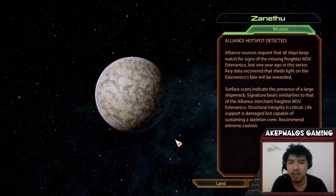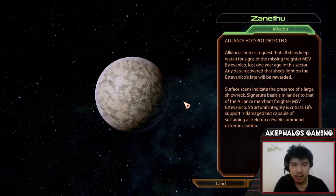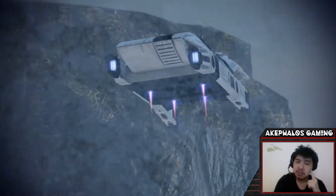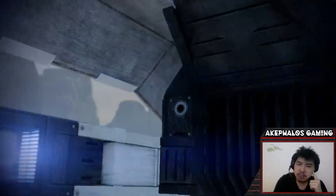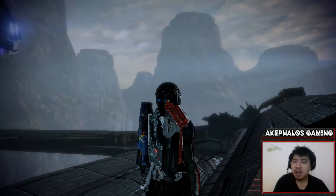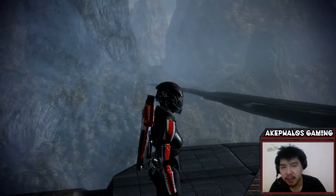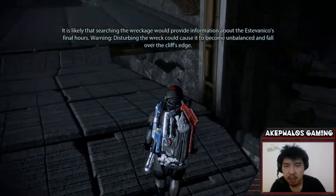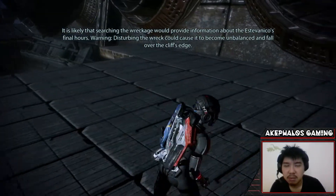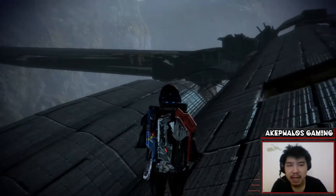I've already scanned this place, so I already have the mission acquired. Let's go ahead and land on it. Okay, so I was a bit confused about what mission this is. It says: searching the wreckage would provide information about the Estevanico's final hours. Warning: disturbing the wreck could cause it to become unbalanced and fall over the cliff's edge. I actually know this quest, I've done it a couple of times.